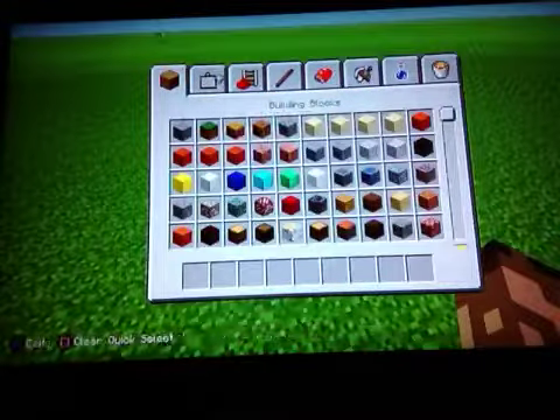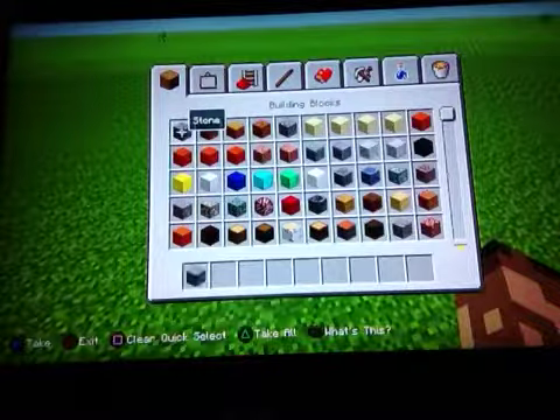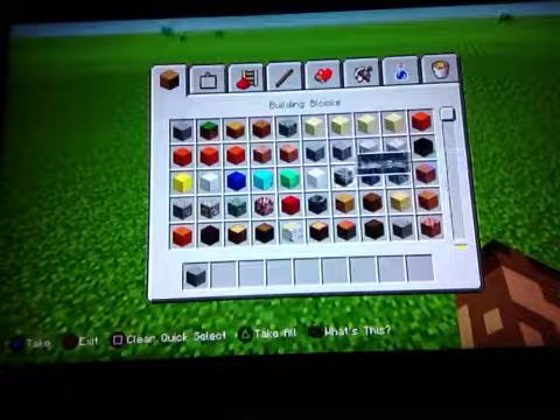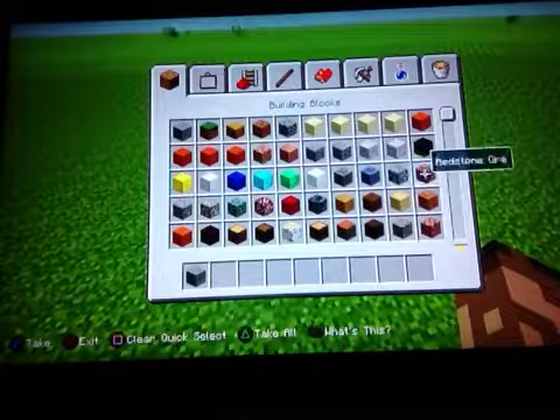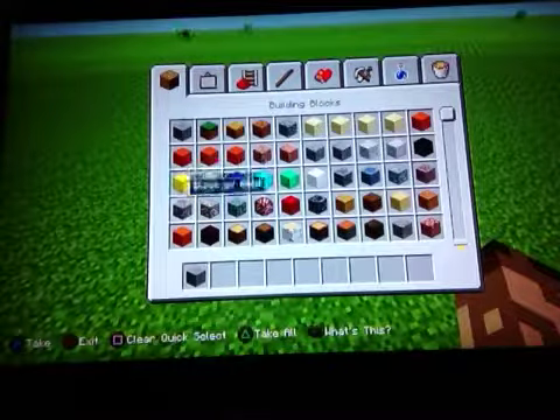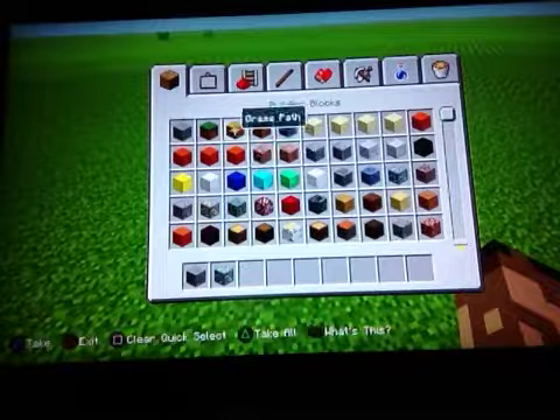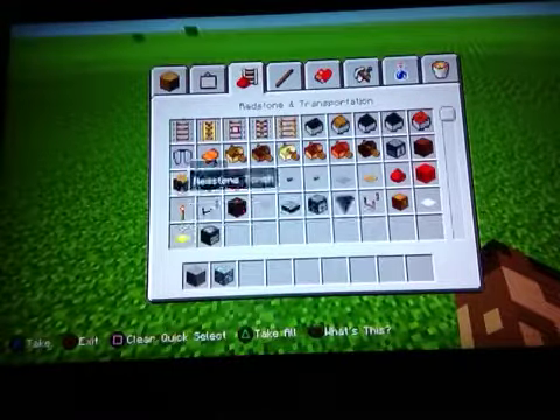And I'm going to be showing you one more trap. For this one, it's an ore trap. You could use any kind of ores — like coal, lapis, diamond, redstone, gold, emerald, iron. But for me, I'm going to be using diamond. And for this one, you need TNT and redstone. The TNT — you could put it on as long as you want.